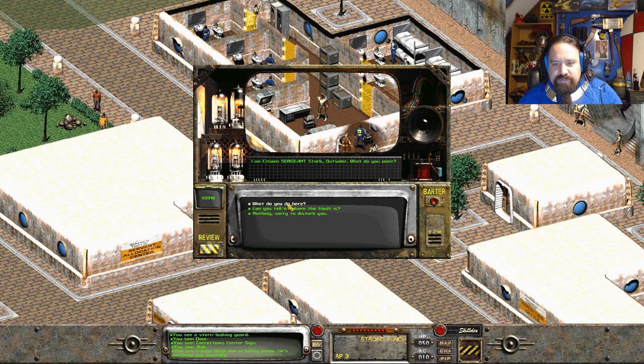Who are you? I am Citizen Sergeant Stark. Outsider, what do you want? What do you do here? I run the corrections center - keep the outworlders in line and make sure the servants behave, organize patrols, try to protect the city from raiders. Good thing I say it - maybe your friend Casey there didn't tell you that he had illegal substances on the premises and his license for alcohol distribution had expired. He raided Casey's place anyway. Casey was guilty of possession without a license. Doesn't like it, he can leave Vault City. Punching an officer inside the jail is probably the worst thing I could do.